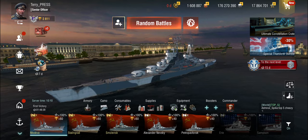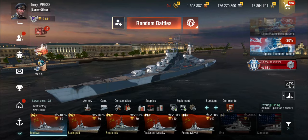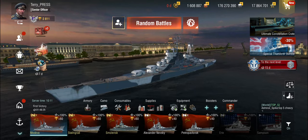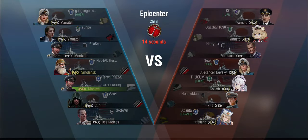Let's get into some games where I think I can play the Moskva to her strength, and talk about what this means for me as a cruiser — while I still maintain that as a cruiser role, in my opinion, she's not the best ship. In the first battle it's a 5v5. We're up against double Yamato, Nevsky, Goliath, and a Haaland. We are playing on Epicenter on the Chain map.